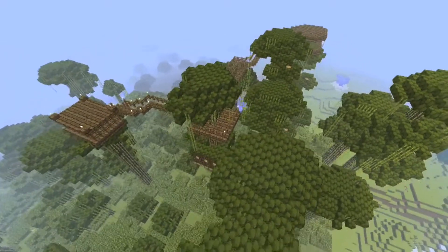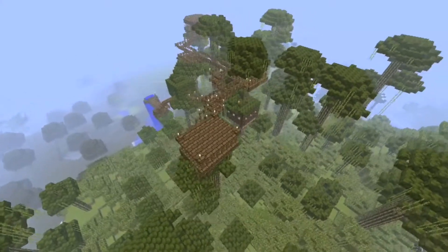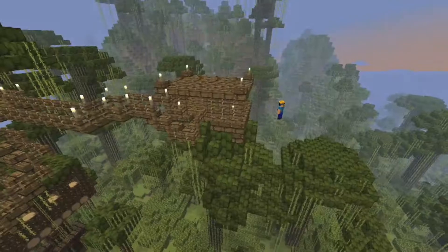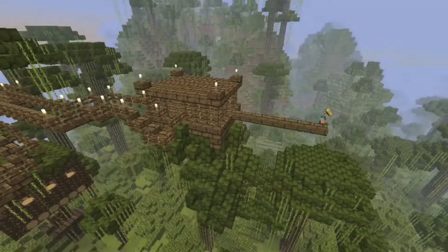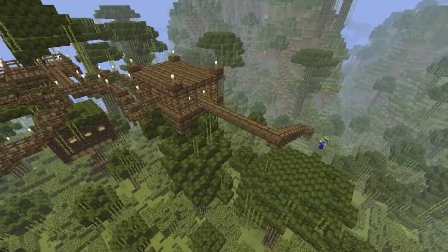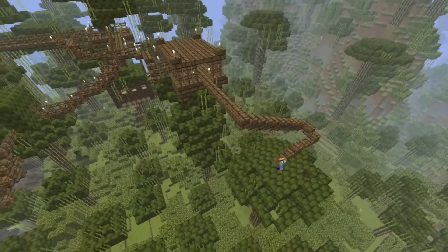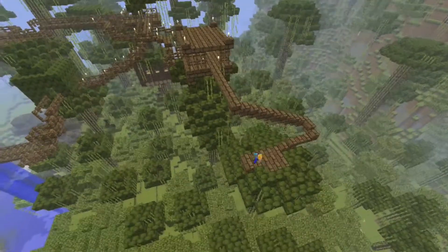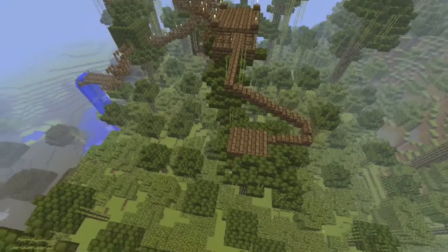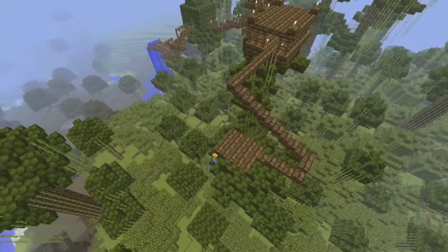This is how we left it off at the end of the last part. The first thing I want to do is build out a path from the nightclub bar shack we built last time, heading over towards a new area. I'd like to get quite a lot covered in this part, so to start with we're just capping this tree off here with some wood to make a bit of a platform.